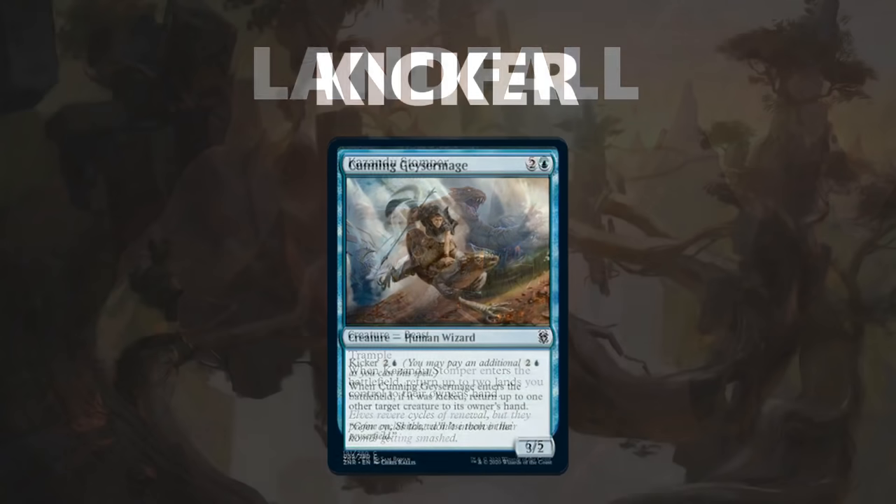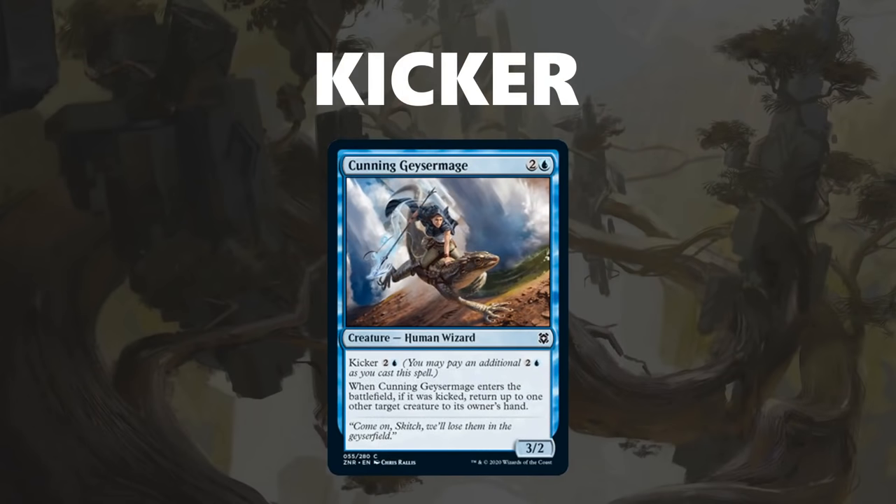The final returning mechanic is Kicker. This mechanic lets you pay an additional kicker cost when casting a spell to give you some extra benefit. For example, Cunning Geysermage on its face is a 3-mana 3/2, but in the late game when you have extra mana lying around, you can pay the extra kicker cost to get that additional benefit. Kicker is a mechanic that gives you another way to use your lands in the late game, so it is really going to make sure you always have plenty to do. It is especially powerful when kicker is attached to cards that are good in the early game, because that will ensure that your cheap cards are still relevant in the late game.